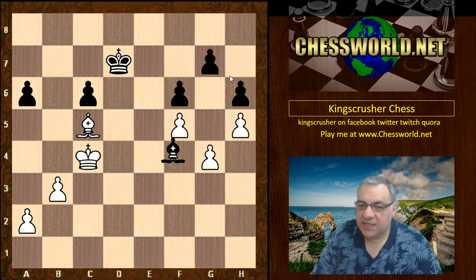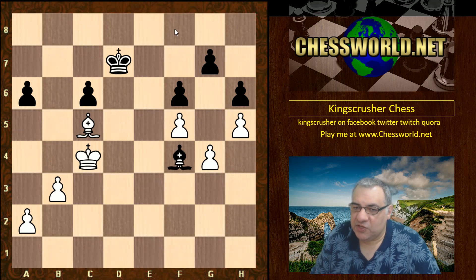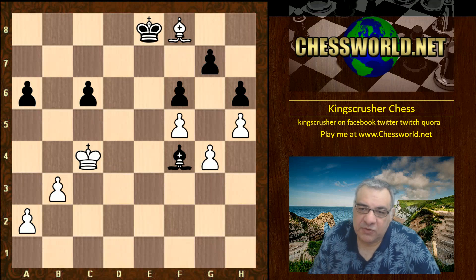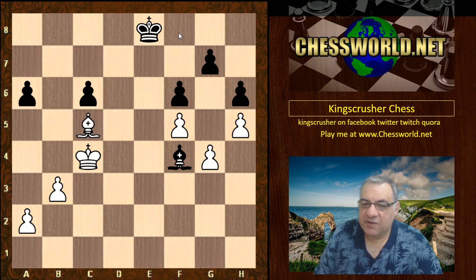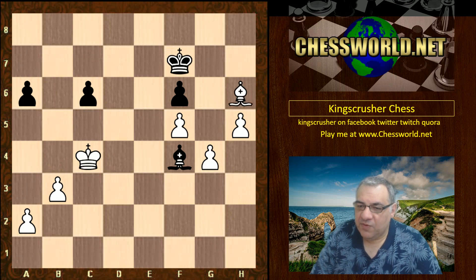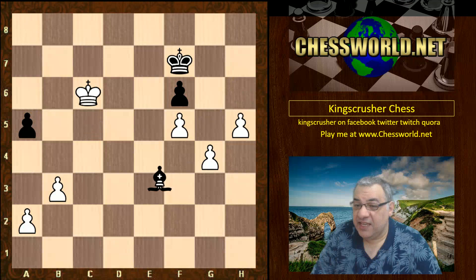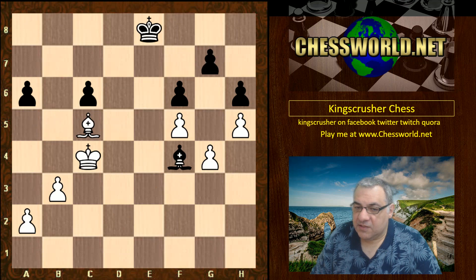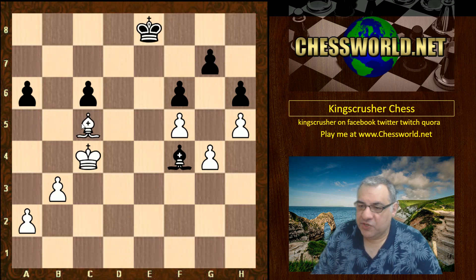Tactically this is not working now — to take this pawn after King e8, it's only good enough for a draw to take on g7. Magnus actually retreated the bishop back, still with an idea of King b4 to a5. If Bishop takes g7, computers say that the position where white sacks the bishop and gets the c6 pawn is just equal — apparently equal. So let's not go into that. Bishop c5 — the bishop retracts to c5 for a moment.